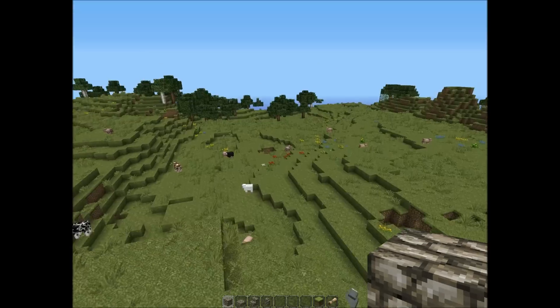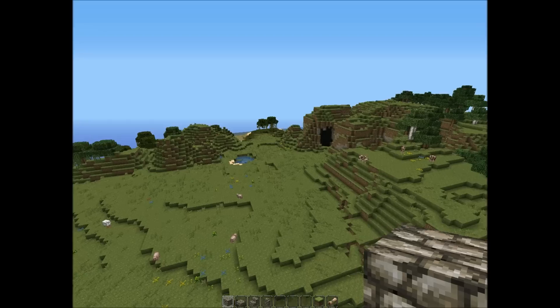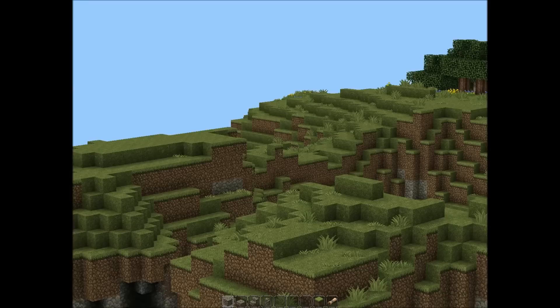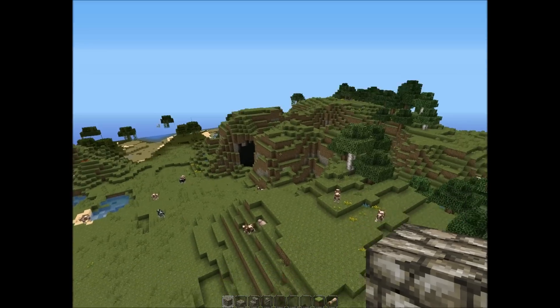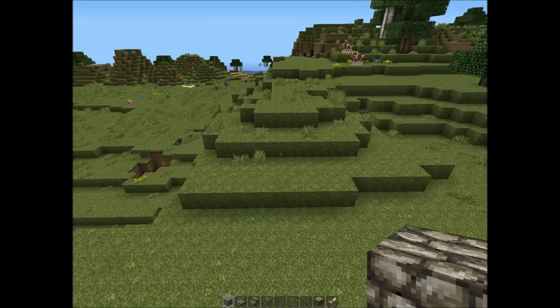So, I found this cool valley here, which could be used to house a town. You've got the walls surrounding the outside of it, and then you can have a keep up on that little hill there. I'm gonna start here by building one of the towers.